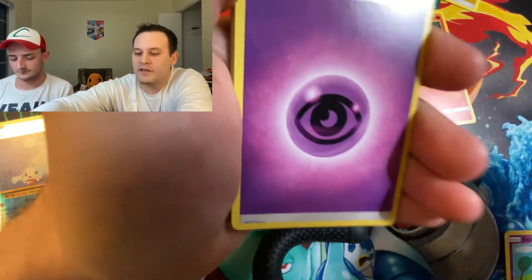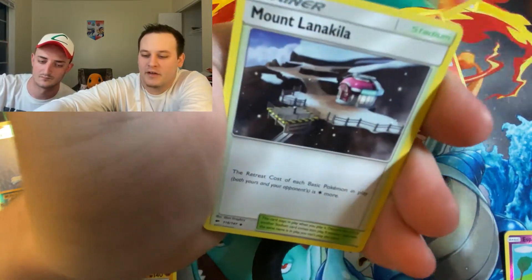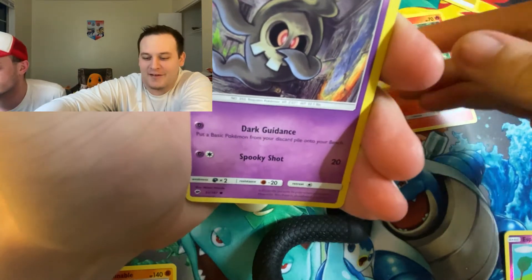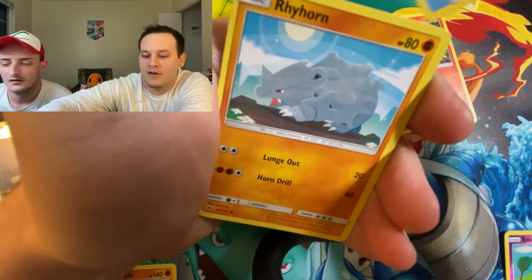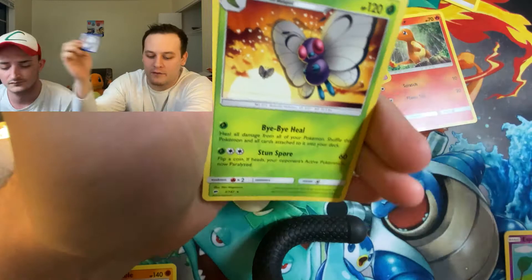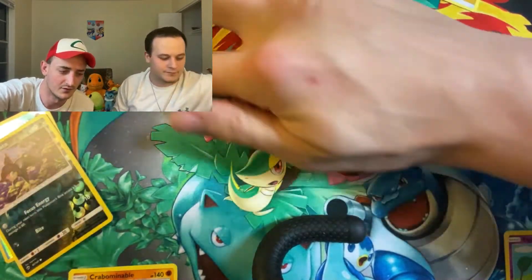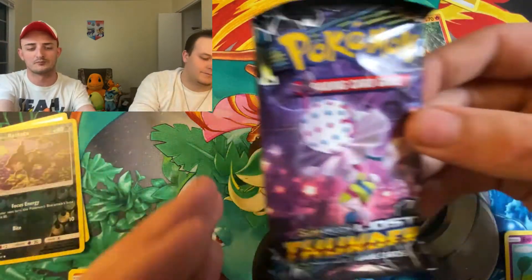No Burning Shadows holo yet. There's Psychic Energy, Dusclops, Shiinotic, Lana, Duskull, Morelull, Caterpie, Merrill, Rhyhorn, Reverse Alolan Ratata, and Butterfree. Non-Holographic Rare. Not even pulled a holo yet — I'm going to do Lost Thunder now. Let's flip it up a little bit and see if that gives us a little more luck.